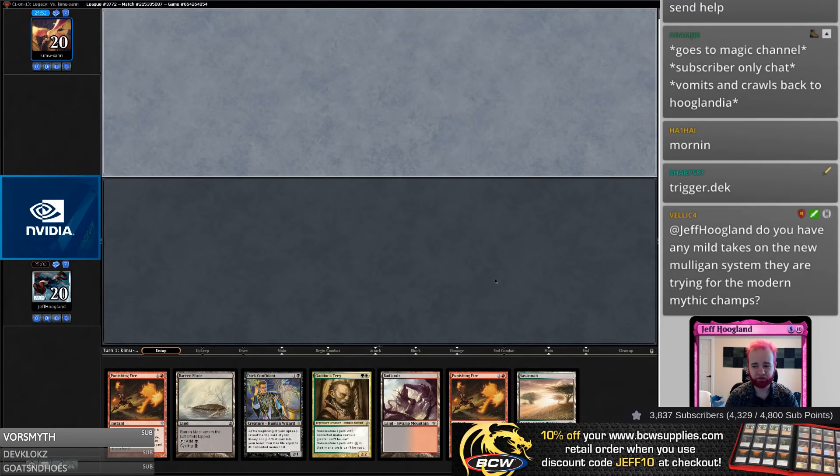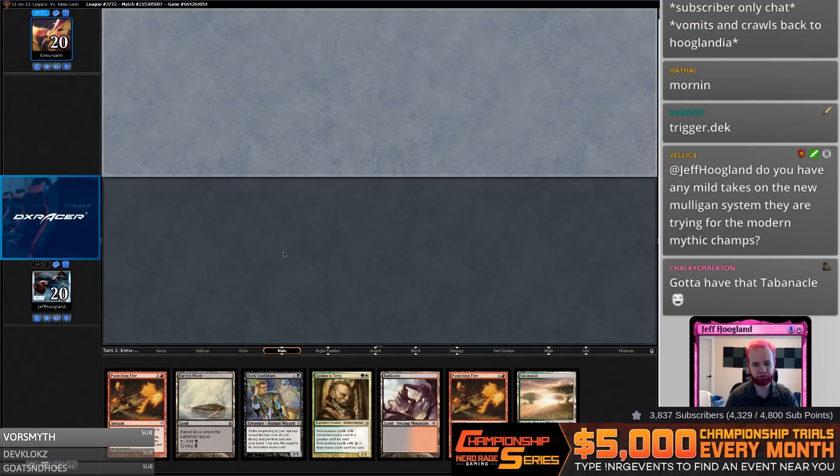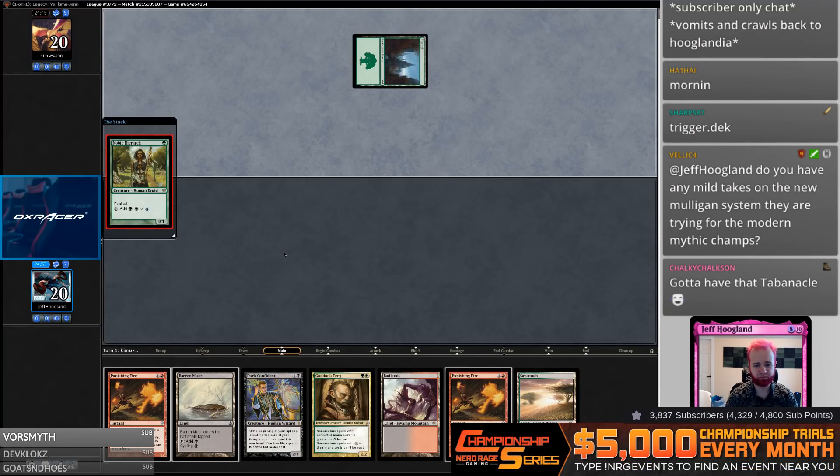Do you have any mild takes on the new mulligan system? Yeah, every time they've changed the mulligan system in the past it's been for the better, and this also looks like it will likely be for the better. This hand is not particularly fast but it's got two Punishing Fires and a Dark Confidant, so I'm going to go ahead and keep it.